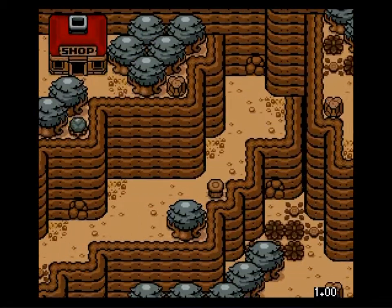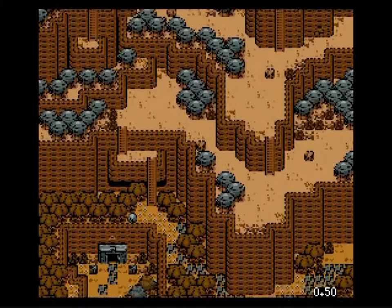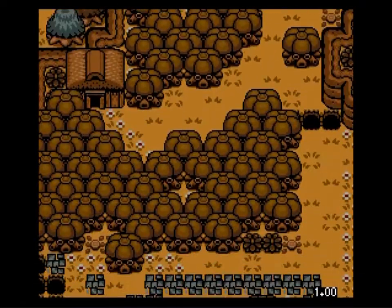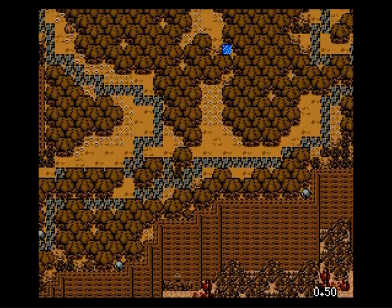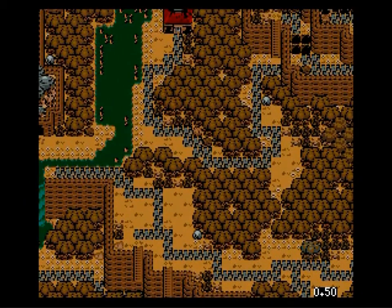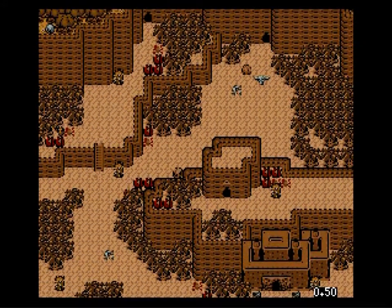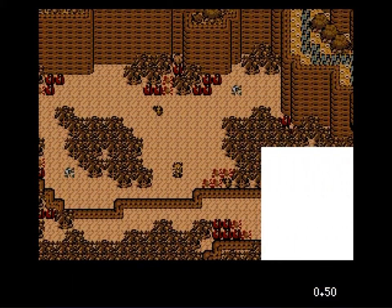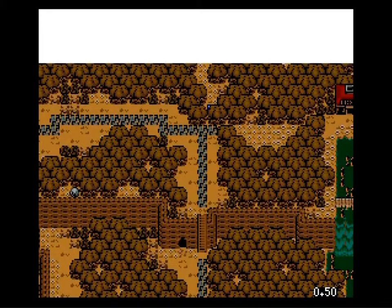Now let's check out the dark world. Any pushable rocks? Hammer posts? Nothing in the swamp, nothing down here, nothing in the center area. There's that one up there — we'll go check that one out in a bit. I honestly don't remember seeing anything in the desert with regards to hammers or pushable rocks, and how the heck do you get there? There's a graveyard and there's a huge, huge swath of land I've yet to even uncover.